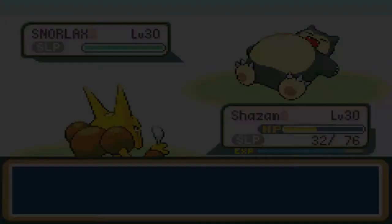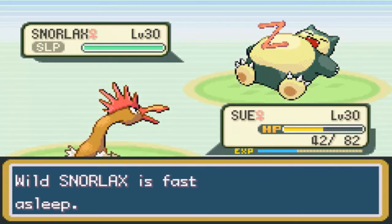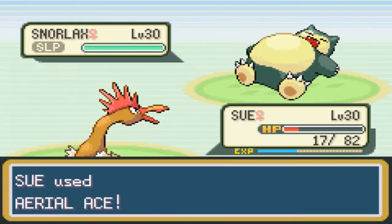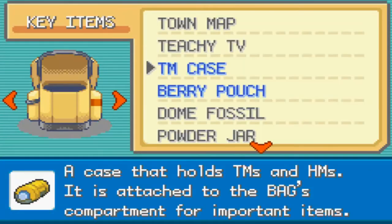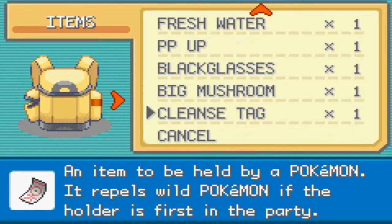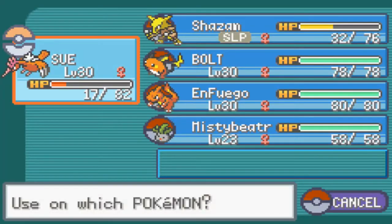Let's go ahead and switch out — Sue's going to have to take this thing down. This thing's going to use Snore now. Sue's almost done. Aerial Ace. I'm going to go into the bag — I know he's going to wake up here soon, so I'm going to make sure I heal. I want Super Potion. I've got a Hyper Potion. Hyper Potion for my Sue — restore all her HP. I knew Snorlax was about to wake up, so I wanted to make sure Sue was ready to go.